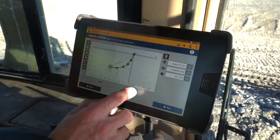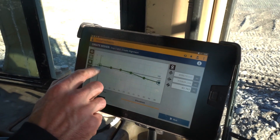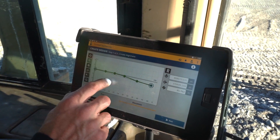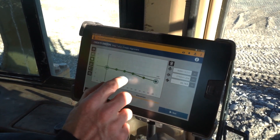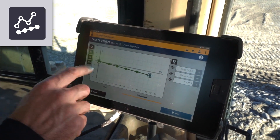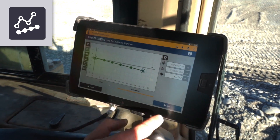I go into the elevation tab here, and you can see we start off quite flat up the top and then steepen up as we come down the grade. I just want to go from the start to the end — make sure my blue circles are on the start point and the end point — and then I can use this button here to smooth that grade out from the start to the end. I've got that nice constant mainfall down my ramp. I can hit next.